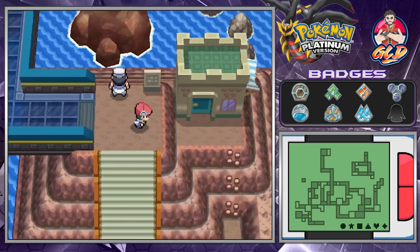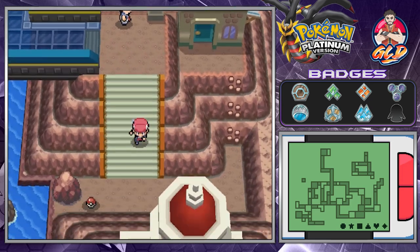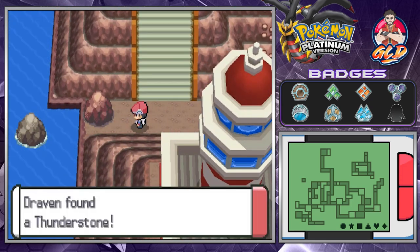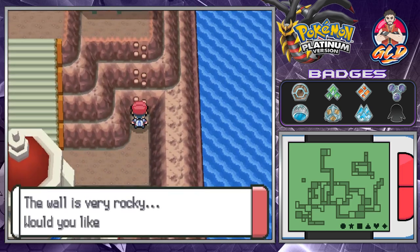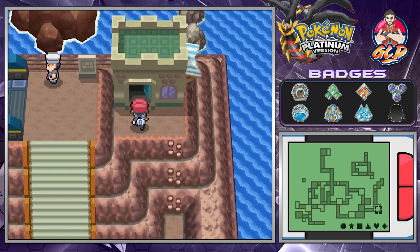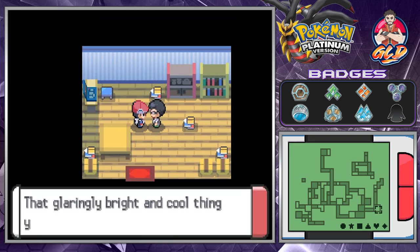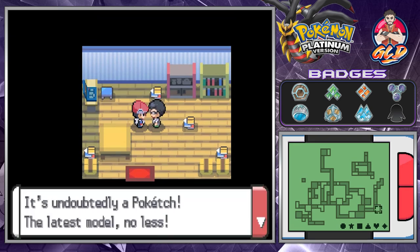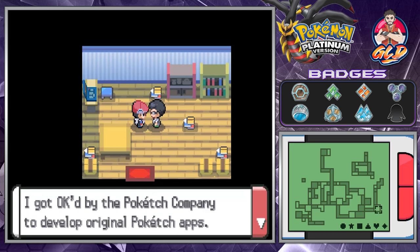We're going to find a Thunderstone here — there's actually another one nearby too. Right here there's a developer who got approved by the Poketch company to develop original Poketch apps.